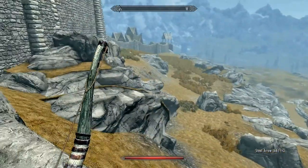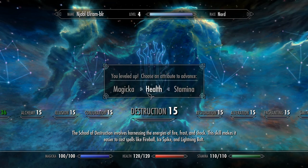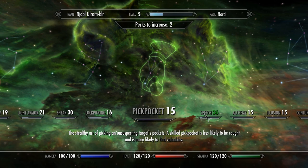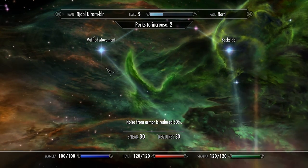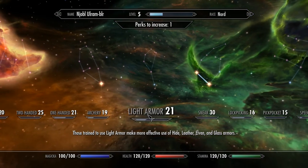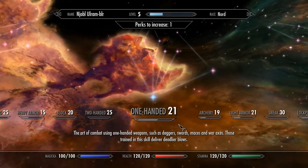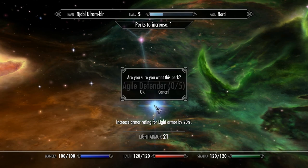Let's do that leveling up — I don't want to miss that again. I'm probably level five by now. Let's do stamina and stamina. Okay, level five — what do we want? No point in getting archery now. Speech is 36 because of that amulet. Sneak — I can go up another one. Muffled movement: noise from armor is reduced — I like that, I like sneaking. We'll do that one. One more to go — light armor would be wise. One-handed or light armor — increase armor rating for light armor about 20%, that's probably wise. Let's go there.